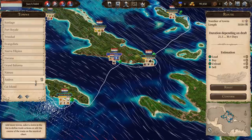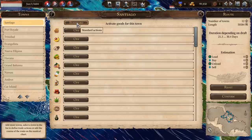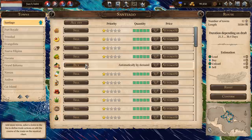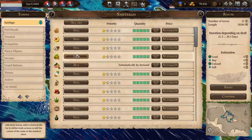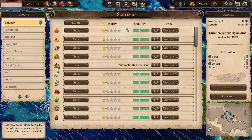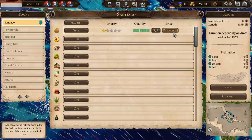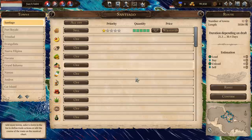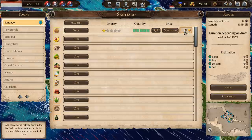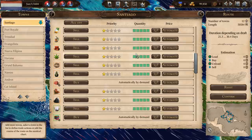You can do this as complex or as easy as you like. You can just click the standard button and it will automatically set everything — buying automatically based on demand in the area, and selling automatically where you can get an advantageous price. But if you want, you can go into each one individually and set it to buy or sell, decide whether to sell regardless of price, and set limits on what you buy and sell at. You can micromanage this as much as you want, or just say, 'you do it for me.' For Santiago, that's what we're going to do initially.